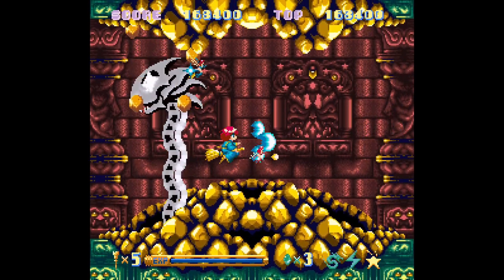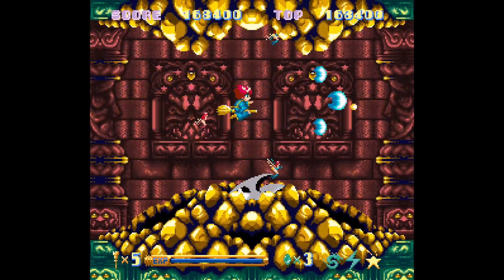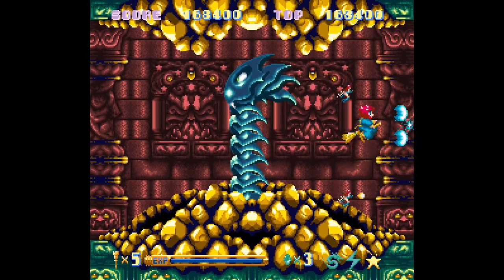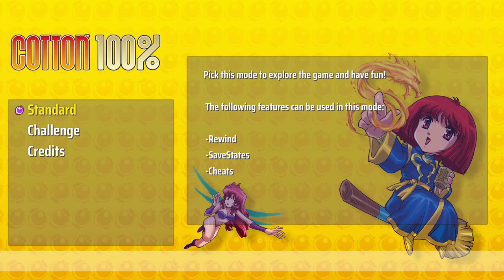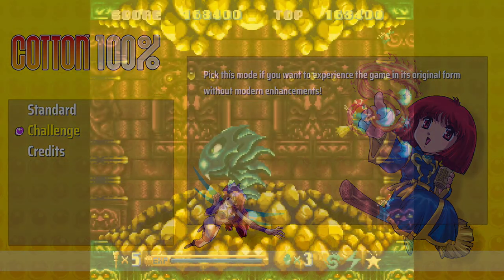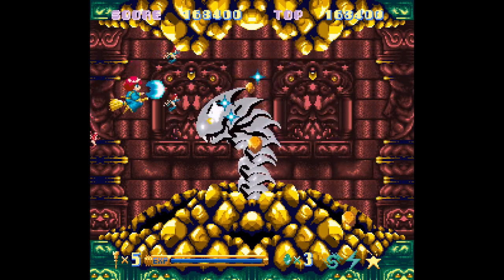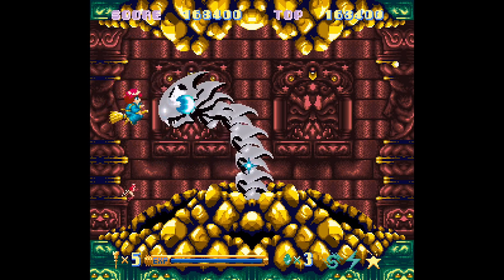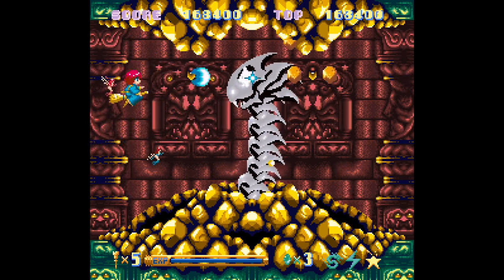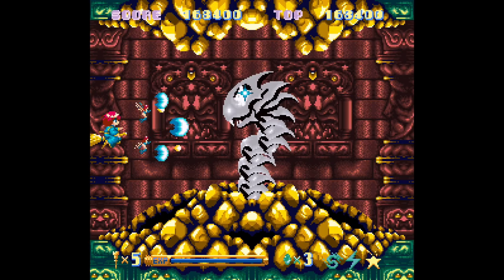This is essentially the original release of the game ported to the Switch, but with a few enhancements or quality-of-life additions. You can play one of two ways: Standard mode, which allows you to use rewind, save states, and the unlockable cheats menu; or Challenge mode, which is the original game without any of those features. I enjoy using save states and rewind when learning a game, so no shame there — but if you want the original challenge, play Challenge mode.